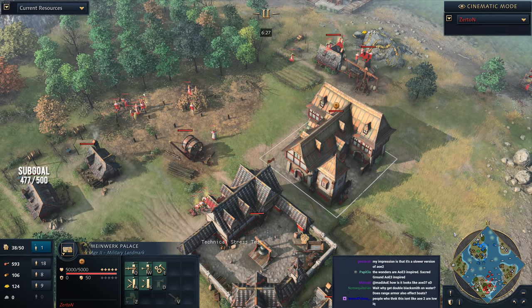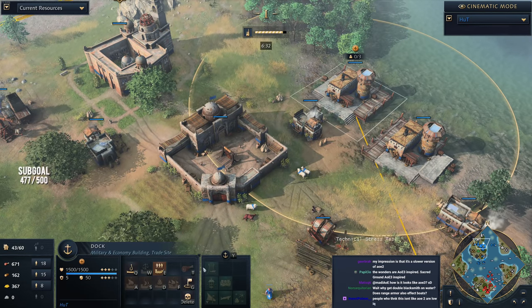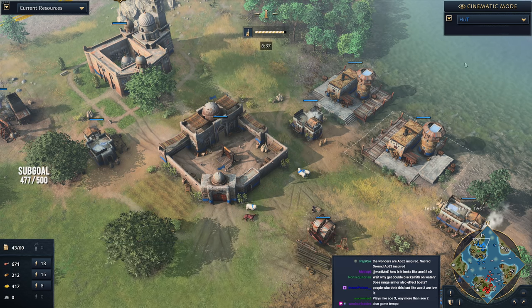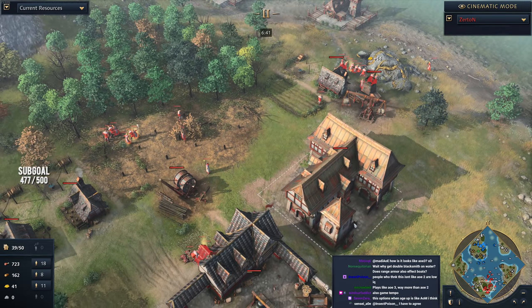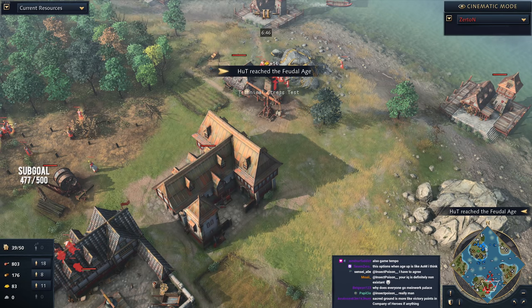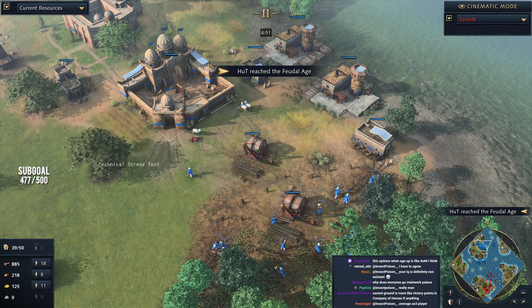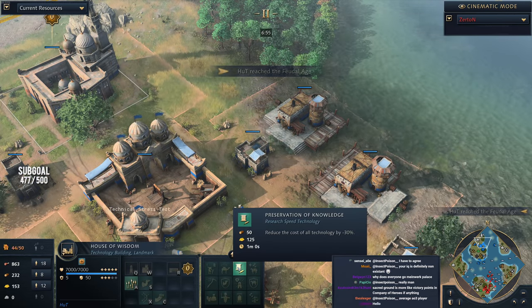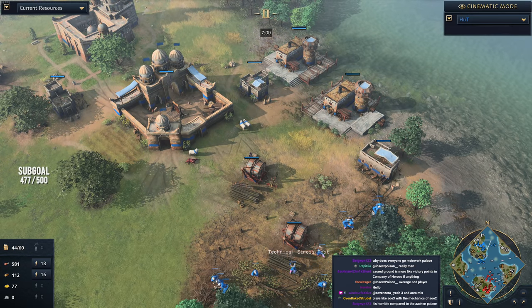The Minework Palace only reduces Blacksmith costs, whereas Hutt's Preservation of Knowledge affects all technologies — including fishing upgrades like Extended Lines, getting a 30% reduction. So it affects drastically more. Zertan's age up is more of an early game bonus, though it continues giving as you reach tier 2 and tier 3 upgrades. But comparing it to a flat 30% reduction on all technology costs — the Preservation of Knowledge is pretty impressive.